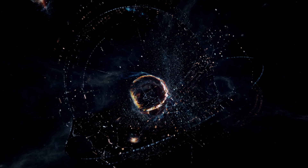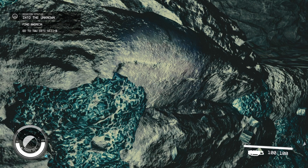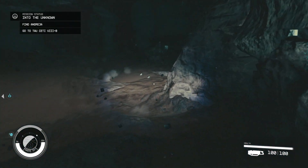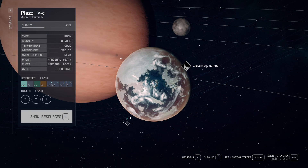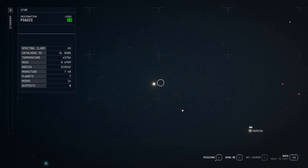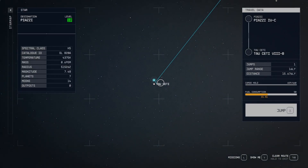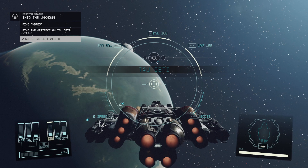Let's go ahead and hit this artifact and get our vision. We still have one more artifact from this person — Tau Ceti 8. So let's head there. I think we should be able to do this. I'm going to get faster at doing that with a little more practice.